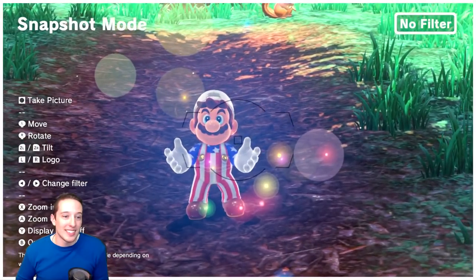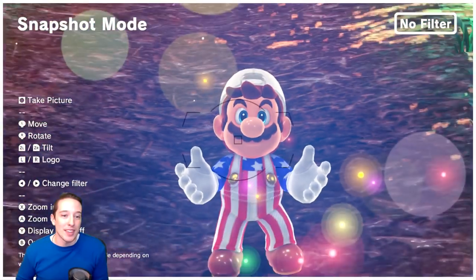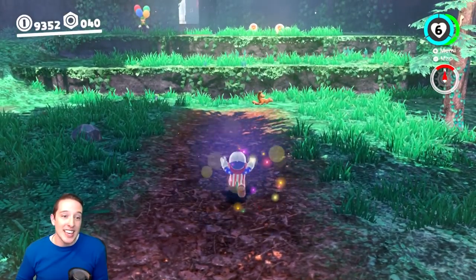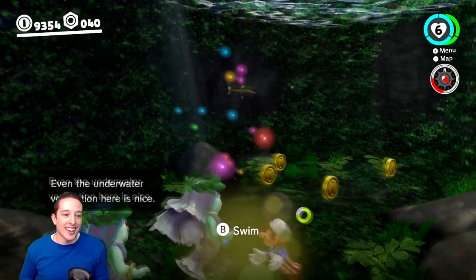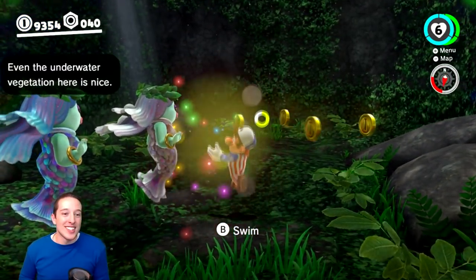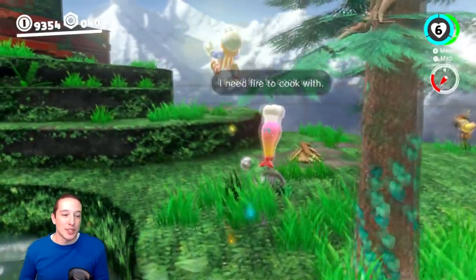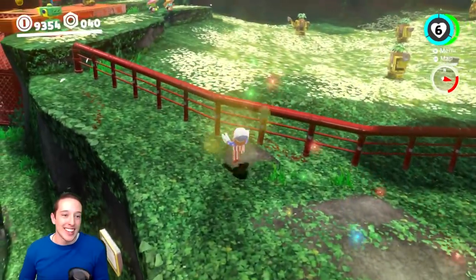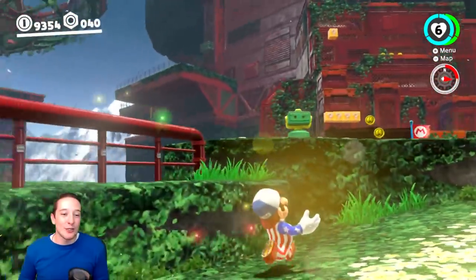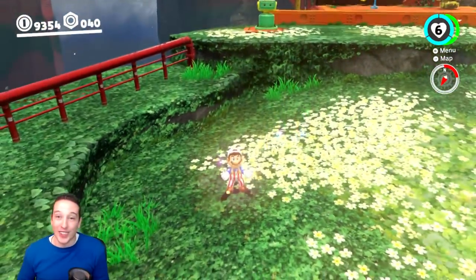Mario looks like he's — well, I don't know what it looks like he's doing, but it appears like he's holding something in his hands. And he actually is, but you just can't see it. So now we're swimming in the water while holding a rock — this is so cool. It's not a particularly useful glitch; you're not really going to be able to do much with it as far as advanced speedruns. But it's still a really cool, simple glitch that anyone should be able to pull off, and it just looks really neat.